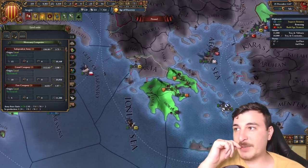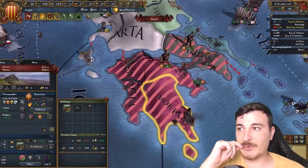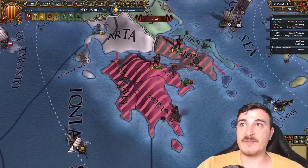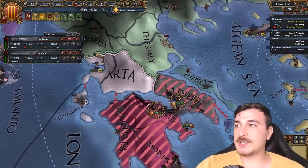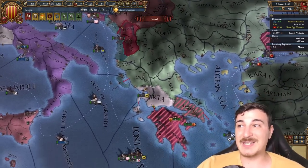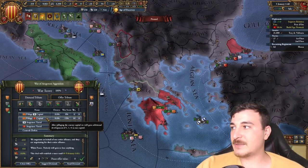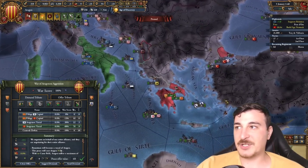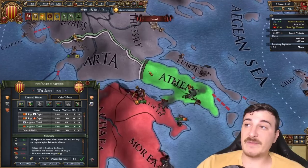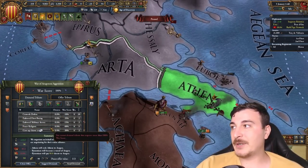We're going to wait for the Ottomans to attack us, because by the time our allies get to the Ottoman borders it's going to take a while. Let's do the peace deal with the Byzantines — we're going to vassalize them, of course. 36 aggressive expansion, which is pretty much nothing really. We're also taking that Athens province for ourselves, because if we don't, Athens becomes an independent nation and we don't want that.